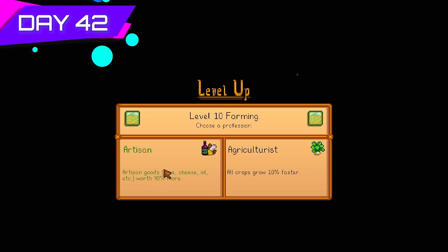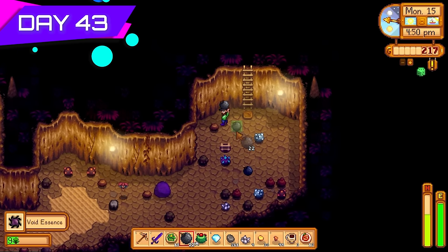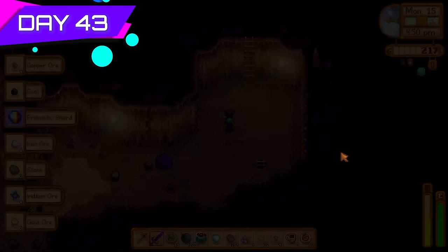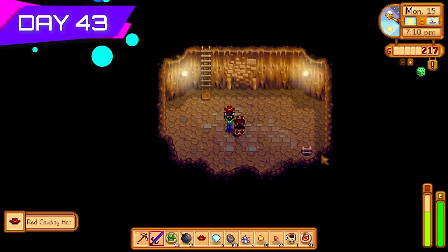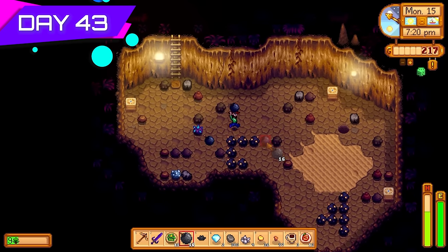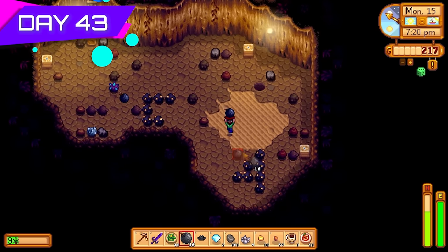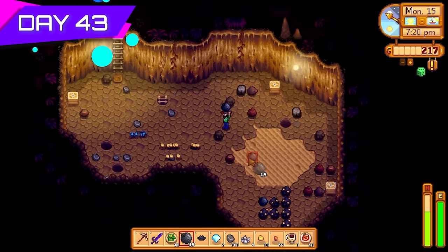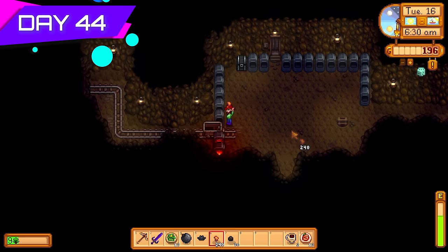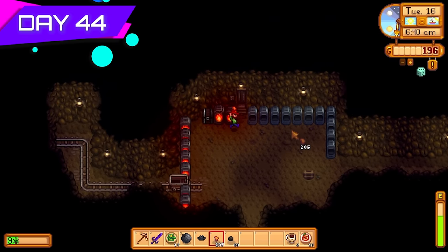I'm going to pick Agriculturist — all crops grow 10% faster. I can easily switch back to Artisan when I decide to sell all the wine. For now the wine just accumulates. It's only the 15th of summer so there's no rush. I already had the star fruits planted on the farm. Day forty-three, lots of ores from Skull Cavern — gold, copper, iron, iridium — plus diamonds, rubies, and emeralds. Everything we need to make a good profit.